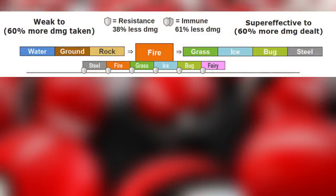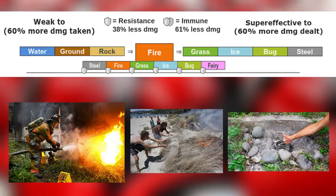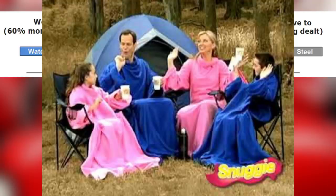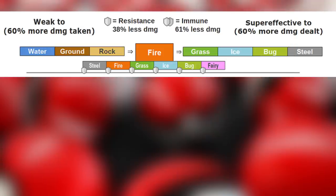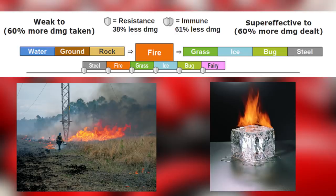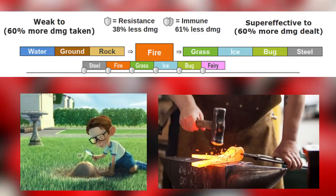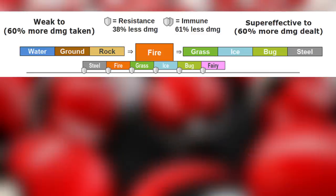Fire type is weak to water, ground, and rock types. Fire can be put out by throwing water on it, burying it, and rocks tend to contain fires — just think about the last camping trip you went on. Fire is super effective against grass, ice, bug, and steel types — grass and bug get burned, ice gets melted, and steel gets melted and molded by fire. An interesting fact about the fire type is that it has the second largest number of resistances in Pokemon Go, only behind the steel type.